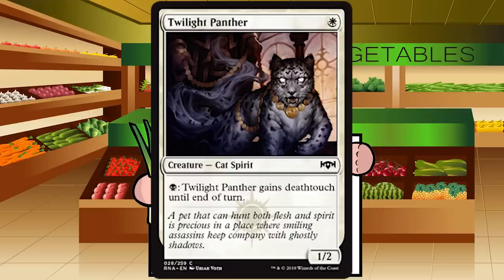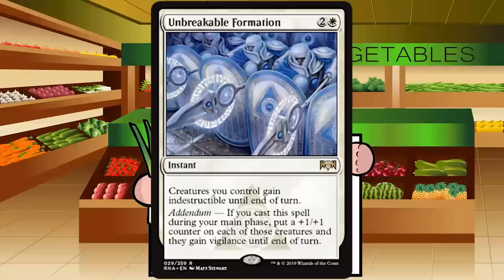Twilight Panther is a single white mana for a creature — Cat Spirit at common. It's a 1/2; pay one black to give Twilight Panther deathtouch until end of turn. This is Mardu Hateblade from Khans of Tarkir — exactly — except it's a Cat Spirit with an extra point of toughness and no downgrades. In black-white this card is very very good. B- for Twilight Panther assuming you're in Orzhov — trust me, it was fantastic back in Khans.